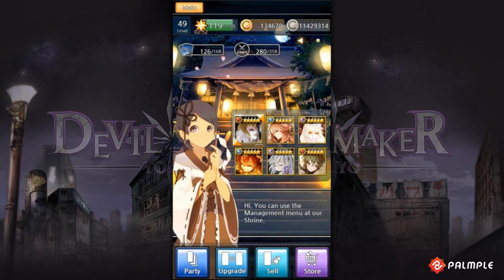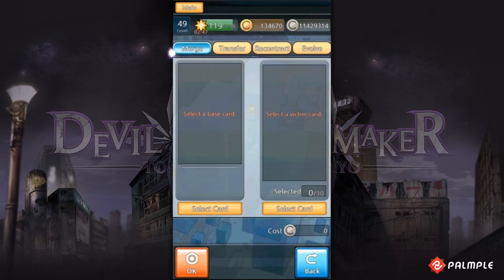If you want to upgrade a particular devil card's level and stats, you can merge it with other victim devil cards. Let's go to the shrine and select the upgrade button to get to merge.